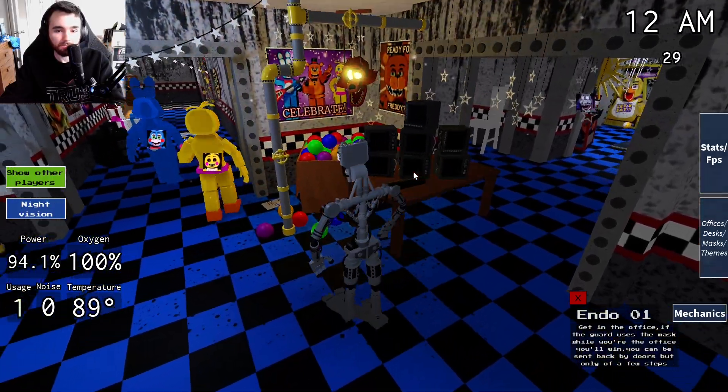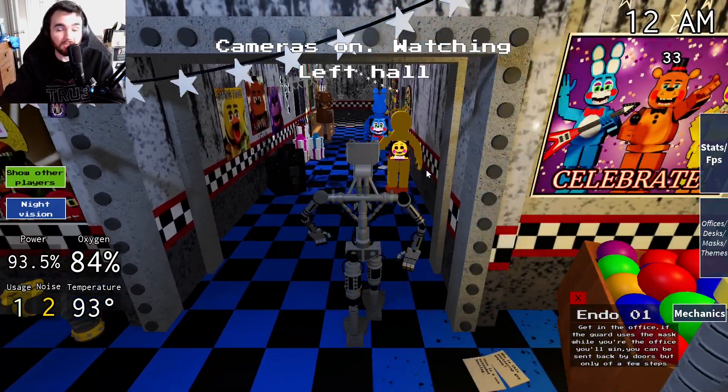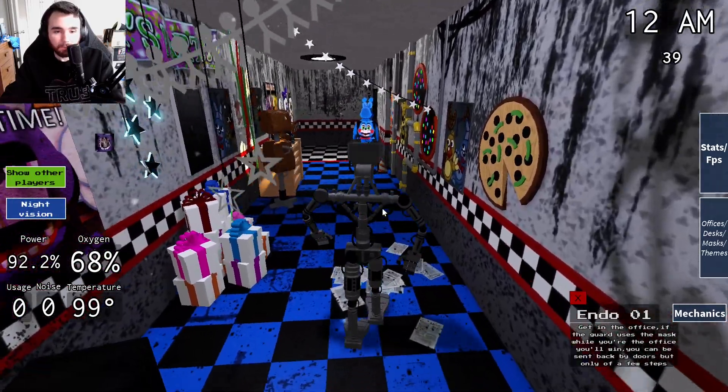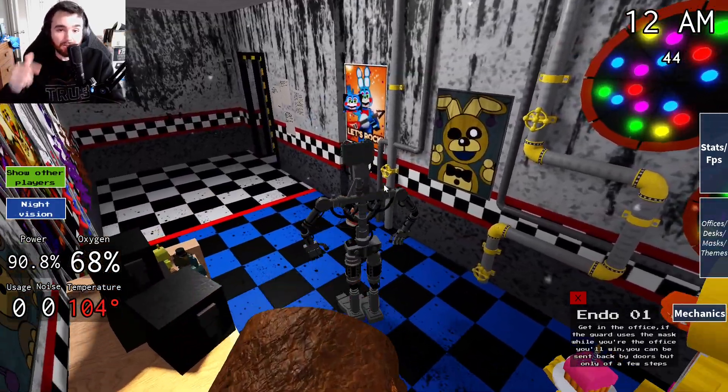Everyone's going this way, so I'll go the other way. I'm not sure if we'll get a good example depending on whether we get good guards, but I'm trying to show you the camping example. The only way you get the kill is if the guard has the mask on and you're already in there.